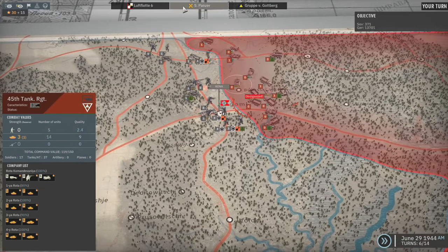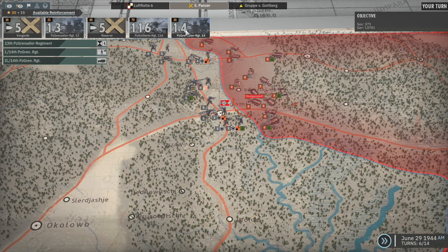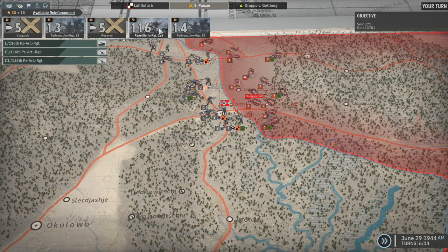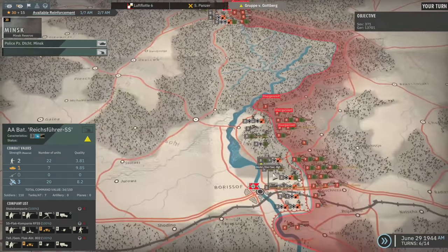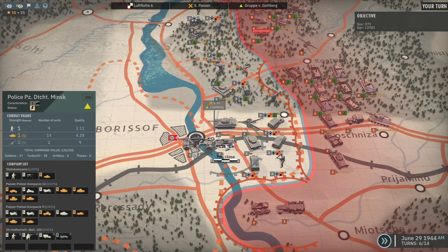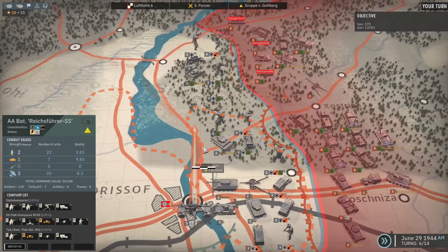We don't have anything to spend our cash on unless we can get AA. Anything with AA is what we want. The Minsk Reserve AA Battalion — can that come in down here? It can! Alright, we'll bring them in.